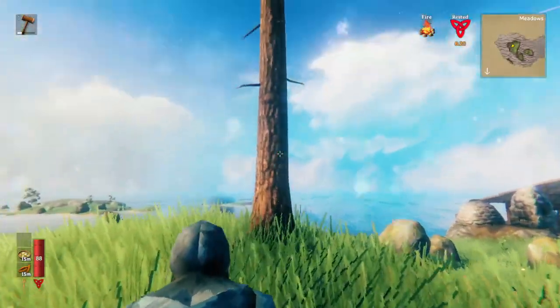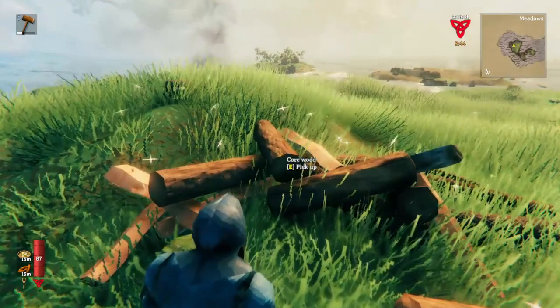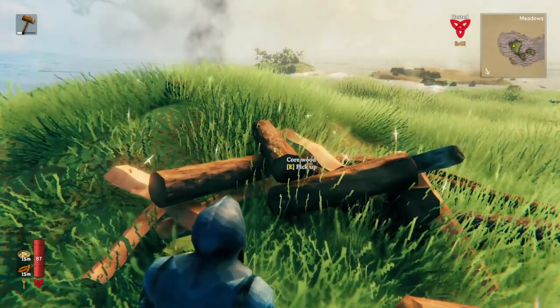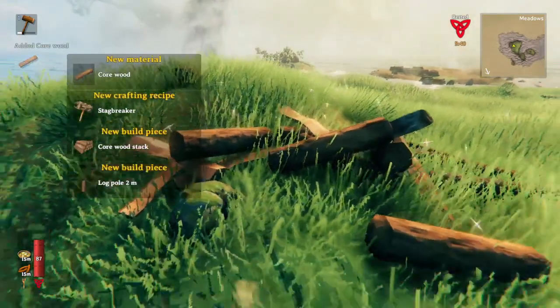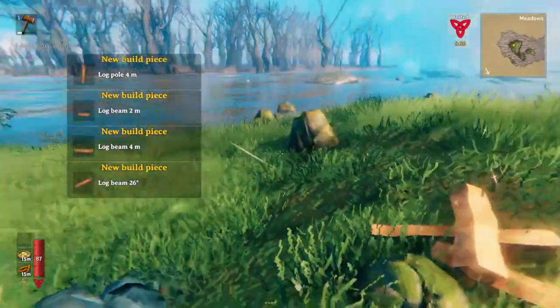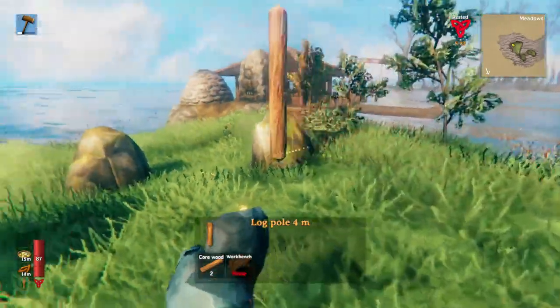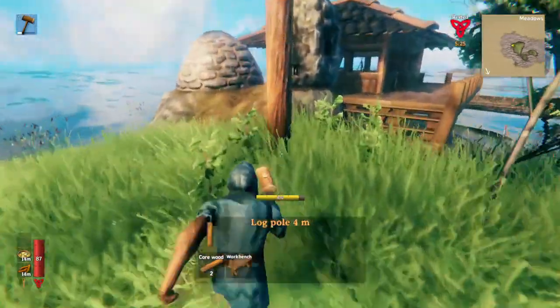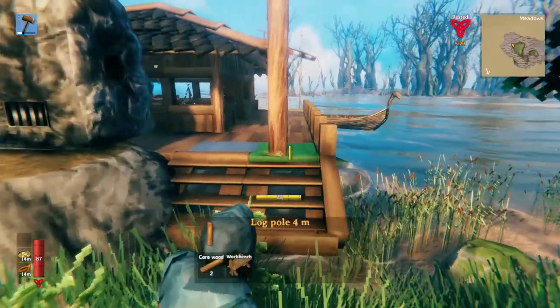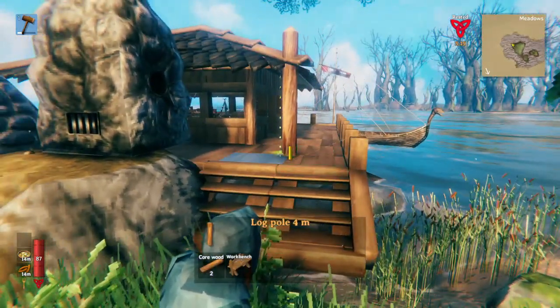When you get into the black forest, you'll find pine trees. After you cut one down, you'll get core wood, a new kind of wood. This is going to unlock even more building recipes and enable you to make these long wood poles, which have more structural integrity than regular wood. So core wood allows you to build higher structures.